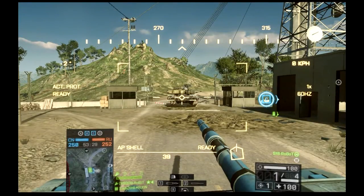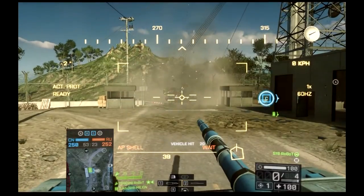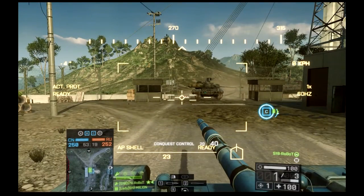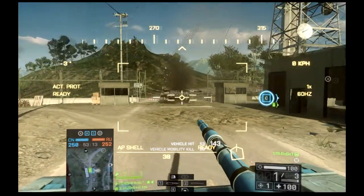Hey guys, Robot here. I got a quick little tank tips video for you, going to go over a couple of things. First off, the smoke screen on the tank — if you shoot a tank in the ass through the smoke screen, it'll only do 20 damage. In fact, it'll do 20 no matter what side, and without smoke it'll do 50.